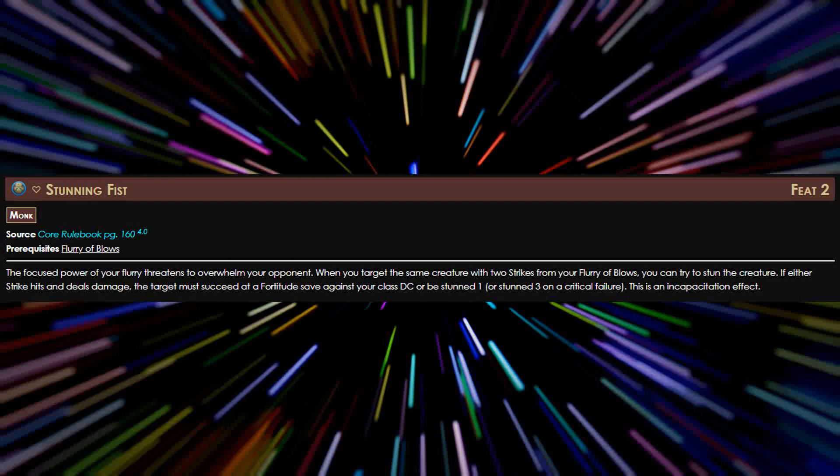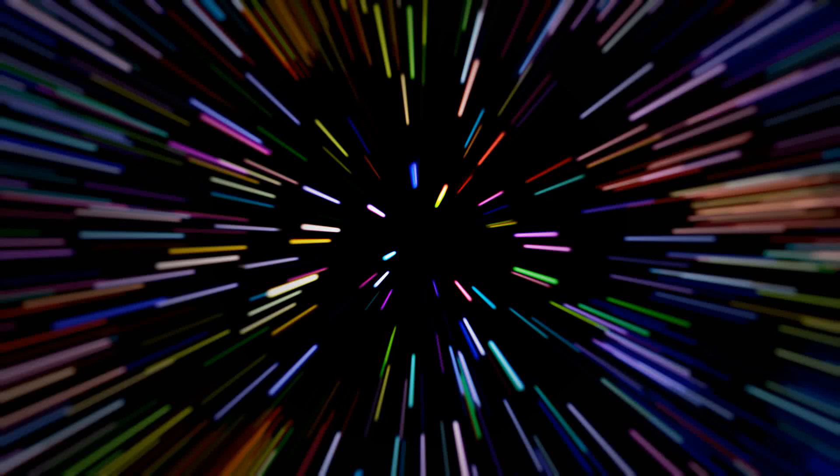There's no point in being as fast as we're going to be unless we can get our enemies to chase after us. One way we can incentivize that is with Stunning Fist. When we use Flurry of Blows, if either hit lands, the target must make a Fortitude save against our class DC or be Stunned 1, or Stunned 3 on a critical failure. For the free archetype, we're taking the Acrobat Dedication, which will eventually give us Legendary in Acrobatics and access to feats that help our action economy and speed.